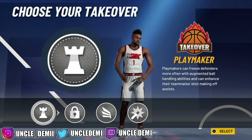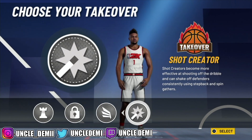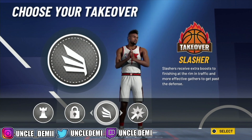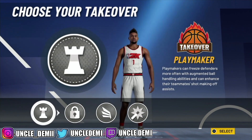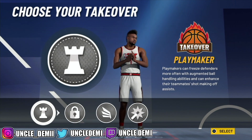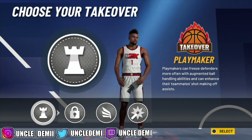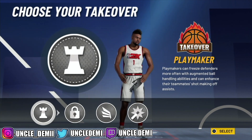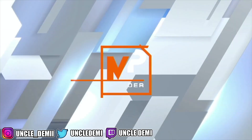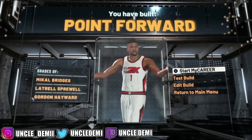You've got choices for takeover — lock, playmaking, or slashing. I wouldn't necessarily do shot creating. I would personally go with slashing takeover because it gives you a plus 10 to the most categories. Playmaking takeover is good, but ankle breakers just aren't dropping people like you want. With slashing takeover you get that 95 driving dunk and all that. So here you have Janice — a two-way point forward with contact dunks.